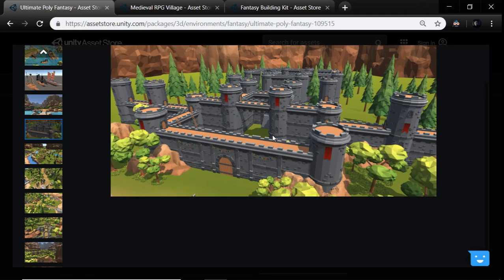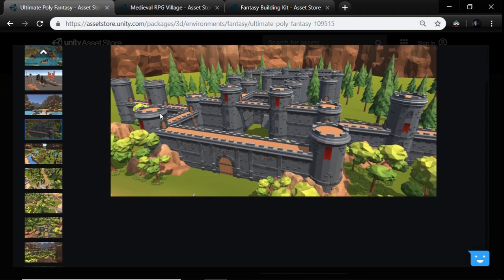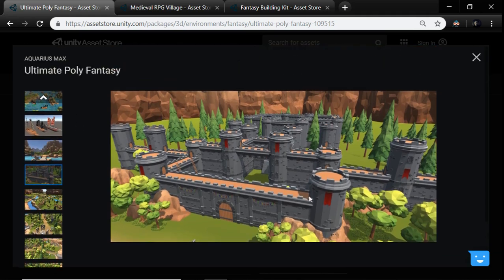We're talking about art. We do have this Ultimate Poly Fantasy from Aquarius Max. You can see — I think the crests on these towers are not as great as we'd like them to be. We like the look, but you get a little bit of overview so you can drop down and attack the siegers. We feel like this section right here works really nicely — we've tested this in our dungeon.